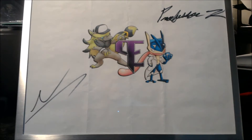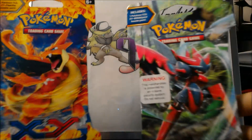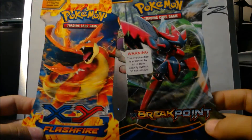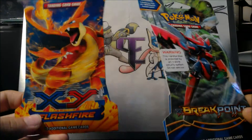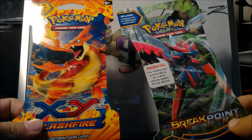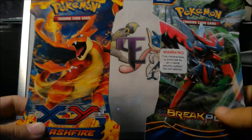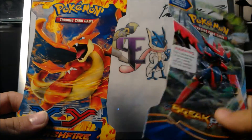I was gonna do a pack battle right here actually, but he already has a bunch of pack battles done, so instead I will be opening these two packs for you today. I have Breakpoint right here and Flashfire right here, and this was the last Flashfire they had at Walmart. The other sets they had were Ancient Origins, Breakthrough or Breakpoint, as well as some Generations. So I just got these two random packs and figured what the heck, why not.